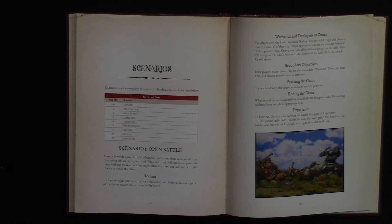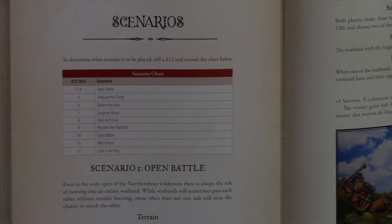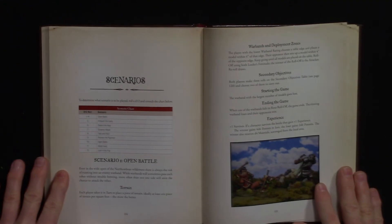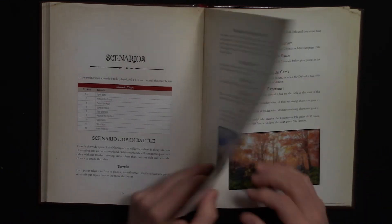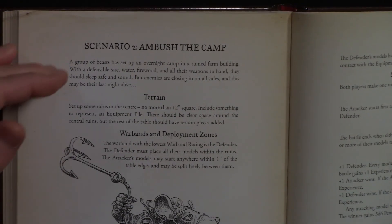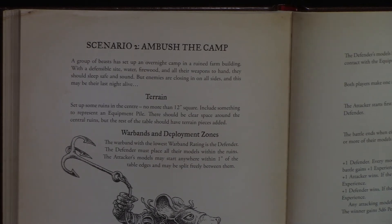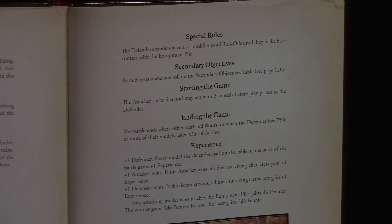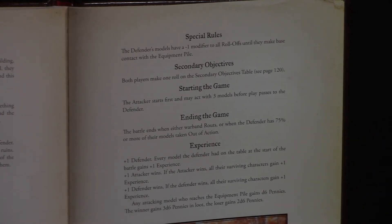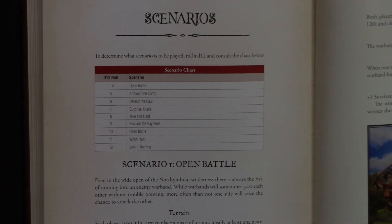The scenario section presents eight scenarios. The first is a standard open battle — set up the table however you want, fight until someone's warband fails morale and leaves. The second scenario, Ambush the Camp, includes a storyline setup, terrain deployment, warband deployment rules, special rules, secondary objectives, start/end conditions, and experience rewards for participating. Each scenario follows that same structured format.